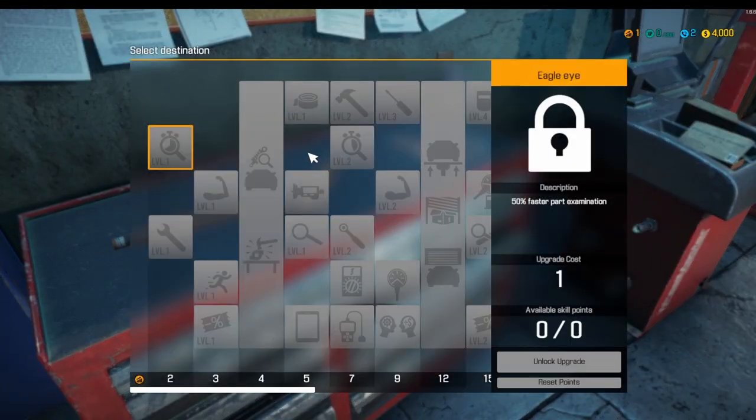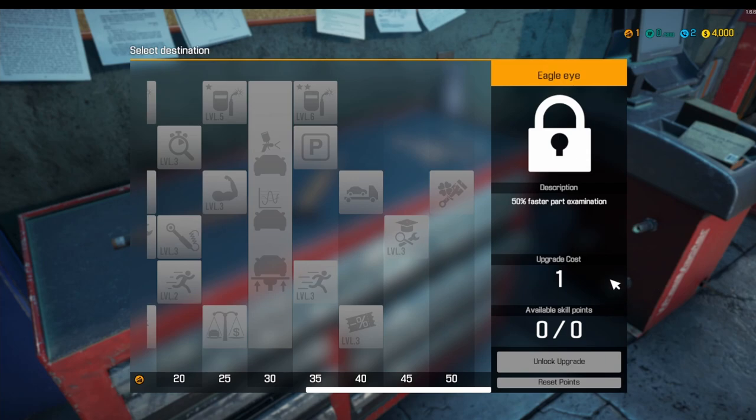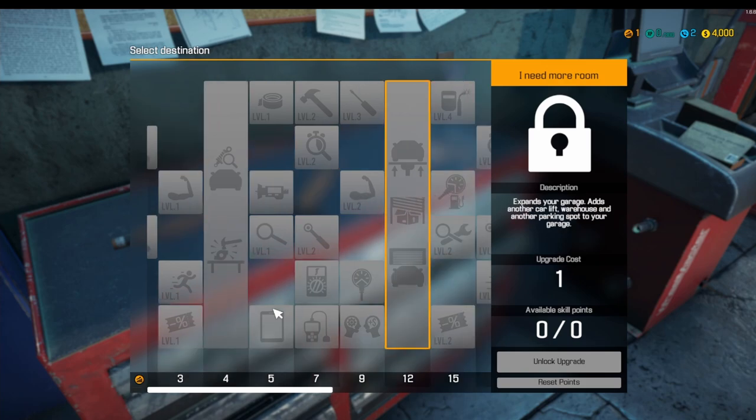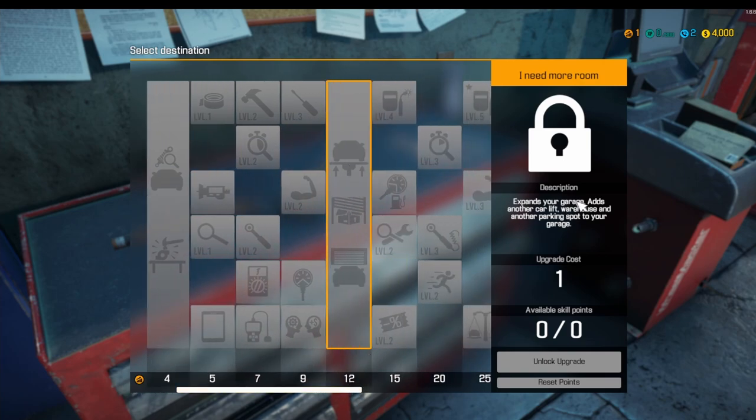So this right here is a toolbox. This is where you gain experience in the top right, and then you gain upgrade points, and then you can buy better things and get a better garage. There are a couple of milestones here. Milestone number one is at level four — you expand your garage, it adds a test path and a repair bench. We like repair benches because it has the hammer. Milestone number two is at level 12, and that expands your garage again — it also adds another car lift, a warehouse, and another parking spot, which is nice. We like parking spots, it means more customers can leave their car.